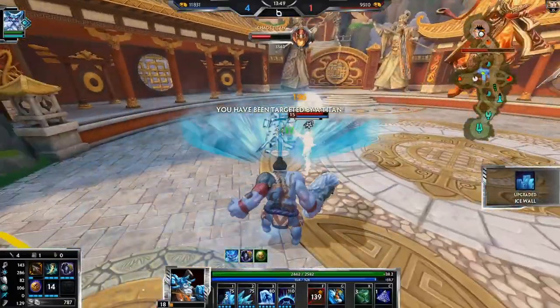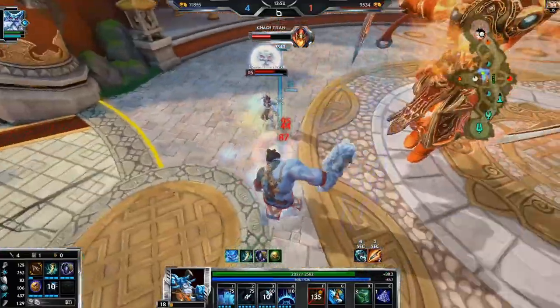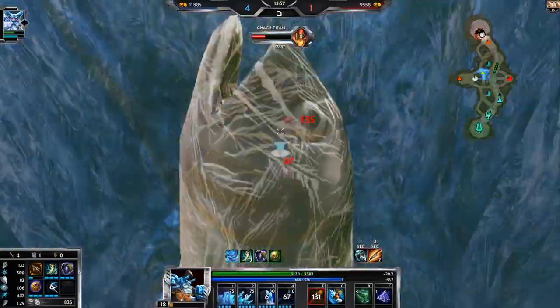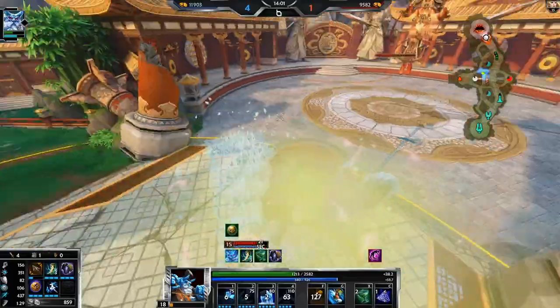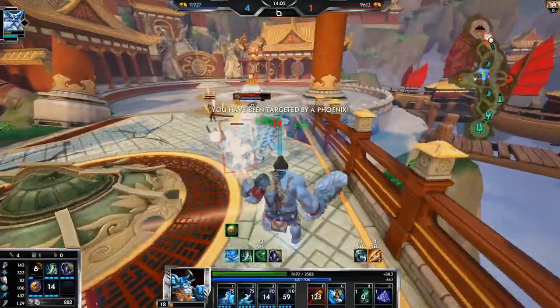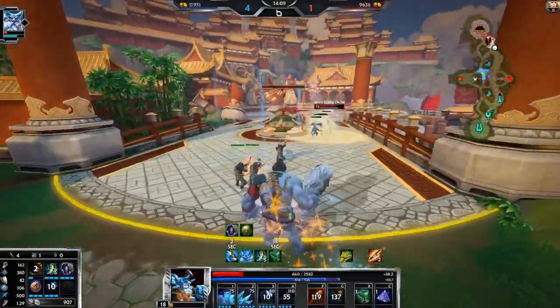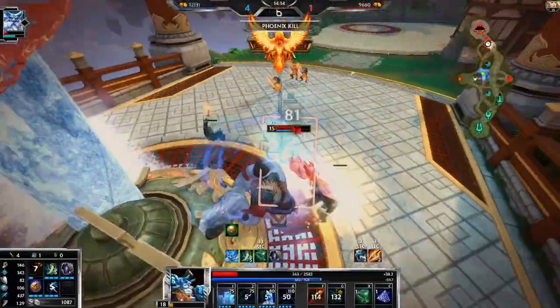I'm not quite sure if it was a bug or what, but I guess it was unintended. Or maybe I was just too close to the Titan. Oh, Phoenix! Sprint out, sprint out, wall her off. If we die here it's worth it — I got Phoenix, that's what matters.